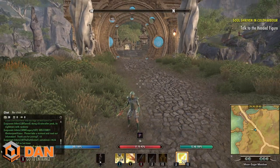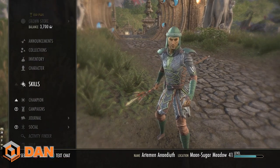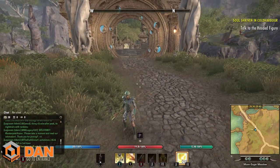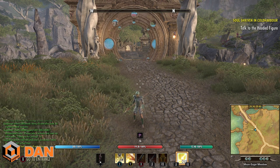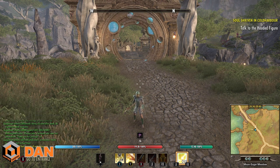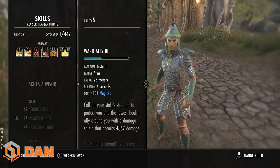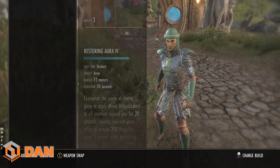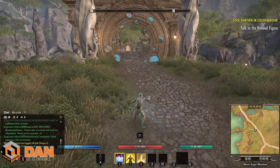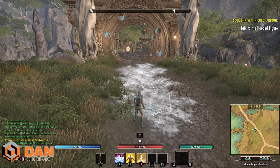Now let's talk about skills — watch this part carefully as it's really important. There's a common misconception about how XP works. You might assume that when you cast an ability it gets XP because it does damage, like in other games. ESO is not like that. When something dies, all the skills on your active bar get the XP — not the skill you actually cast.